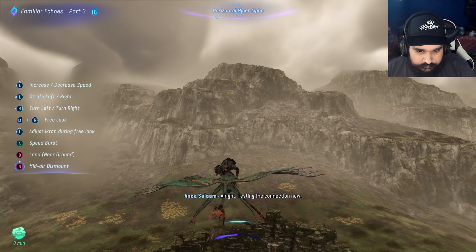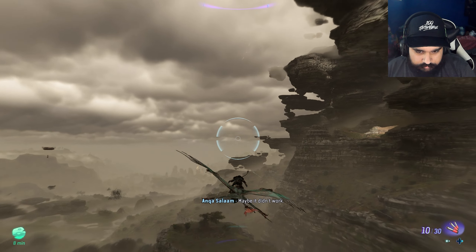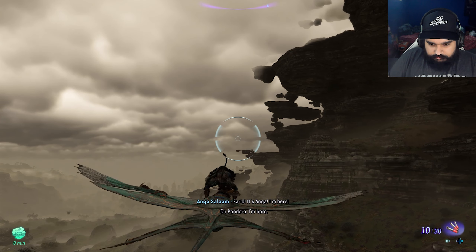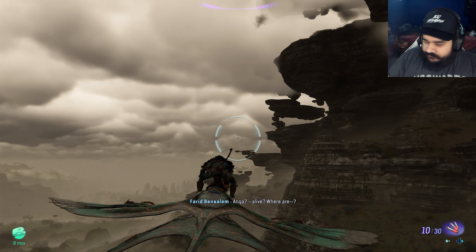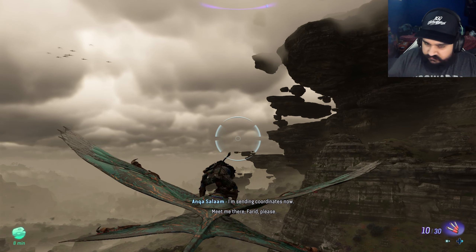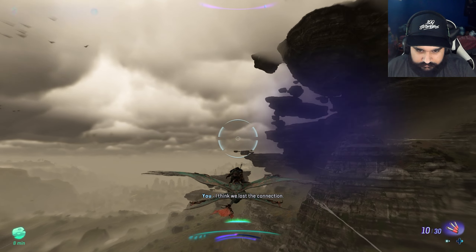Testing the connection now. Farid? Can you hear me? Private Ben Salem, you copy? Maybe it didn't work. Who is this? How did you - Farid! It's Anka. I'm here. On Pandora. I'm here. Anka? All right. We can't talk like this. I need to see you. I'm sending coordinates now. Meet me there, Farid, please. I'll explain everything. Farid? Farid? I think we lost the connection.